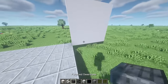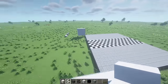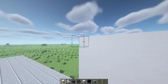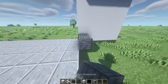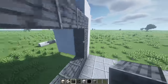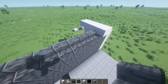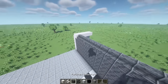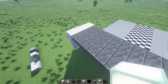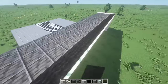Grab your smooth quartz stairs and place them all along the top of both cubes. Then place one block on each end of the stairs and grab your polished deep slate — it should go all the way across. Fill the whole door in using polished deep slate, then add polished deep slate stairs across the top and polished deep slate all the way in the back. Finally, place sea lanterns along the back and cover them with black carpet so the door glows in the dark.